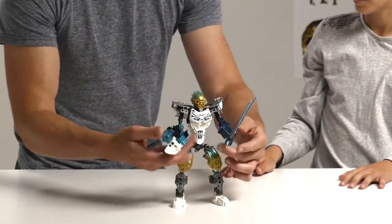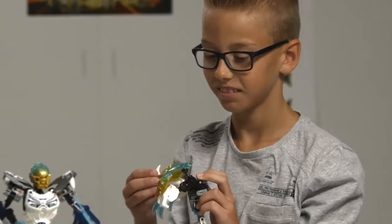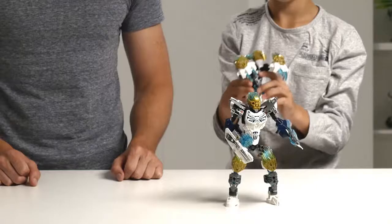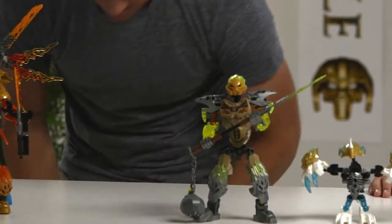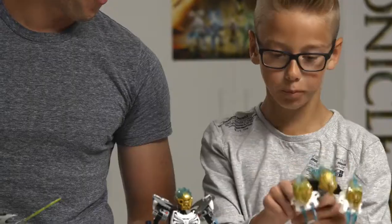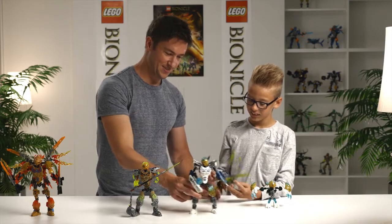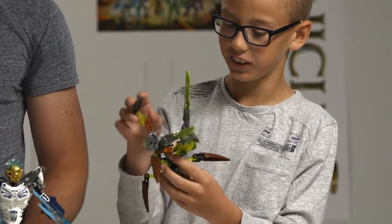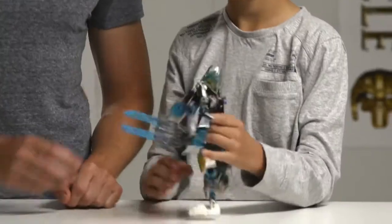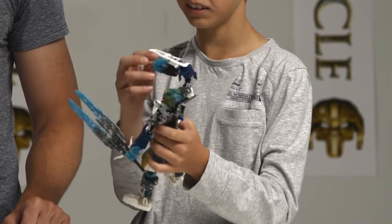Let's bring up first Kopaka. Chris, do you think you can find his friend? Yes. The ice creature. You got Pohatu! What do you think of this guy? He looks like a scorpion. He's got a slashing tail. Yes. What do you think of Kopaka's shield here? It's nice, like a big gun here with a shield — it's like a shield shooter.